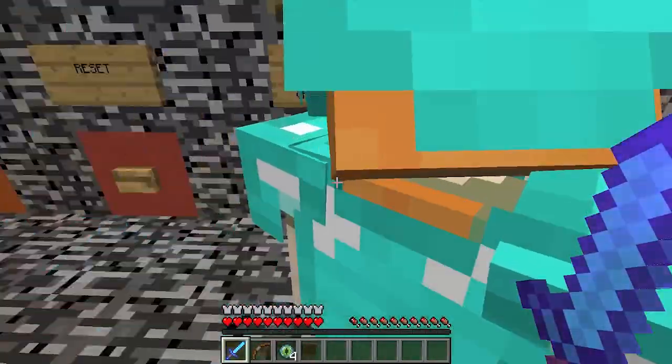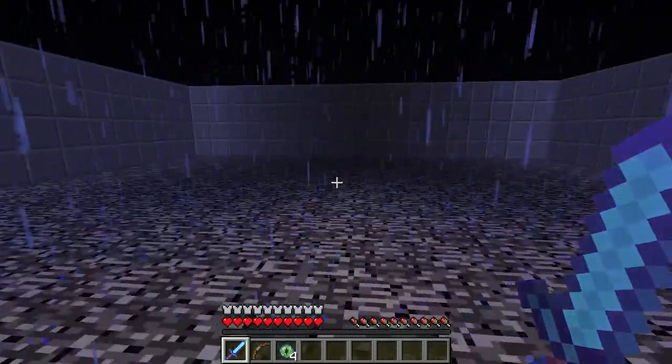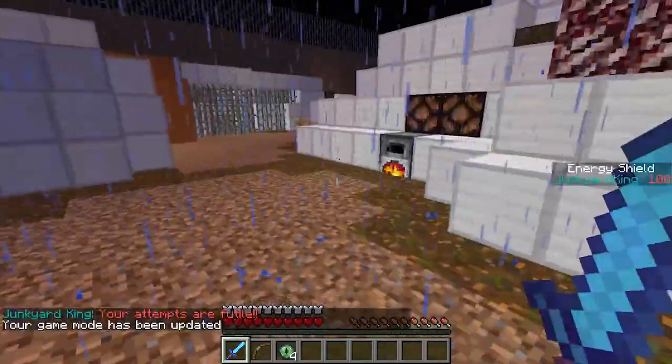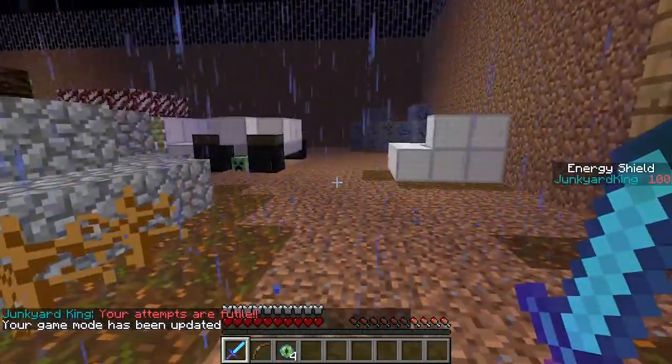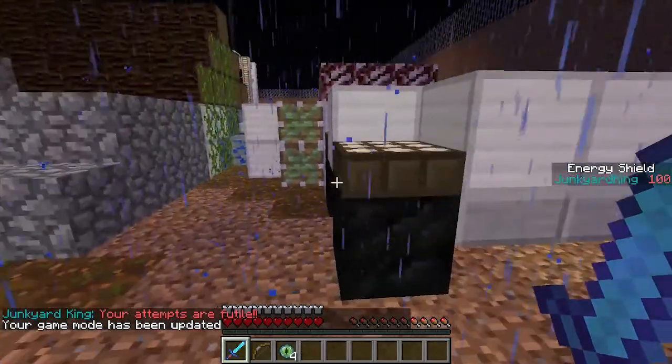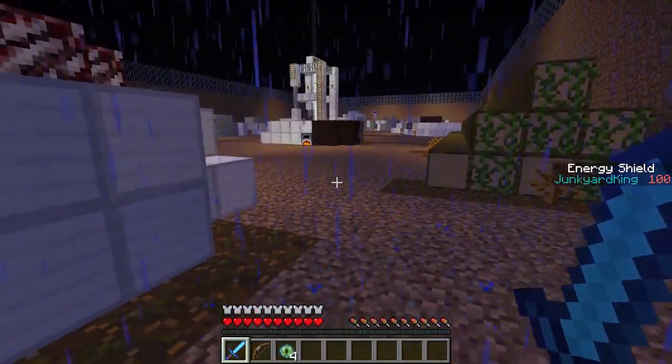Can I grab some more swords? No, you can only have one. Press the button in the middle to start. Here we go. The Junkyard King has an energy shield — we have to try to figure out how to disable it. Oh, I see him over there.